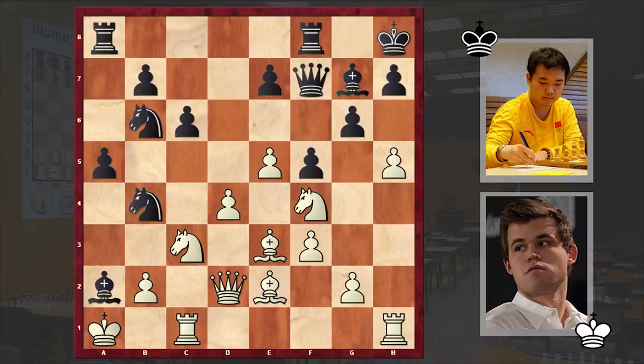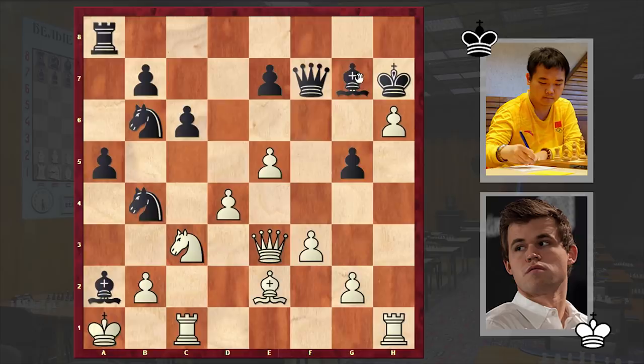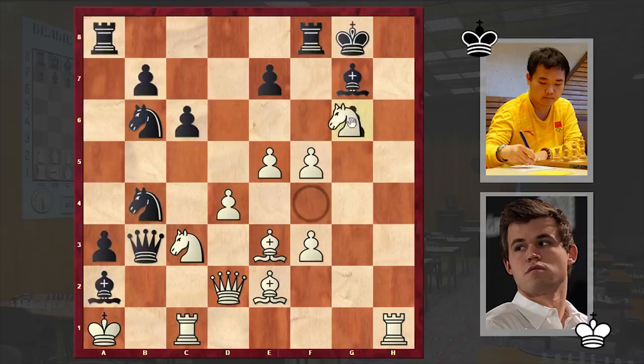Instead of playing Kg8, Stockfish suggests playing g5, thus sacrificing the exchange. Even in this case white is doing better, but according to the engine this is a more preferable continuation for black. In our game after h5 we have Kg8, and hxg6, so already white managed to open up the h-file. Now comes g4 trying to weaken black's kingside further. With Bb3, black is blocking the b-pawn's path. For example if you go for an immediate a4 then white can play gxf5, and now a3 can be met with b3, and if Qxb3 then Nxg6 and white is just doing great.